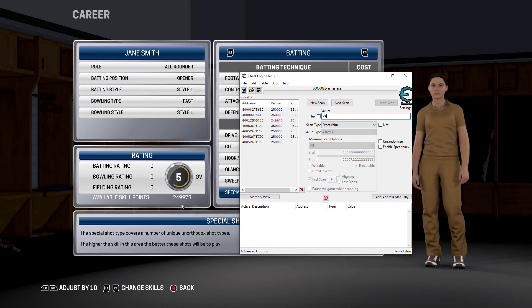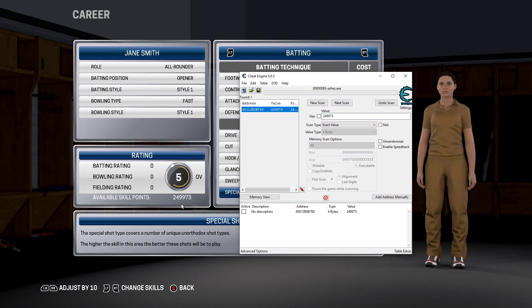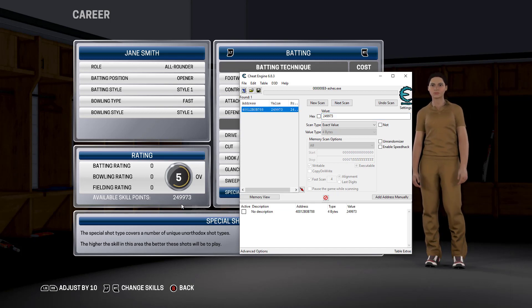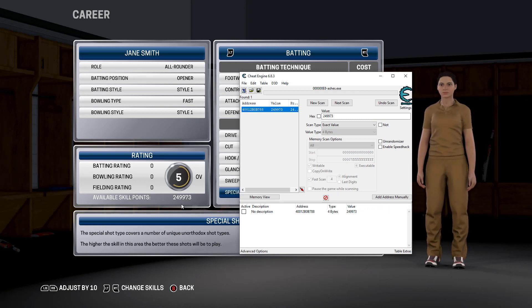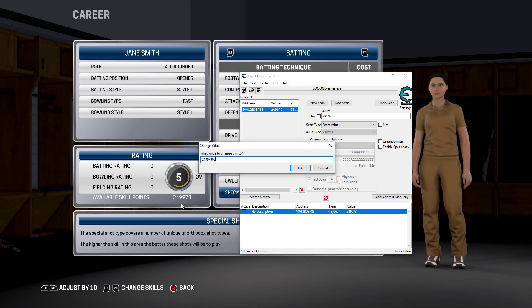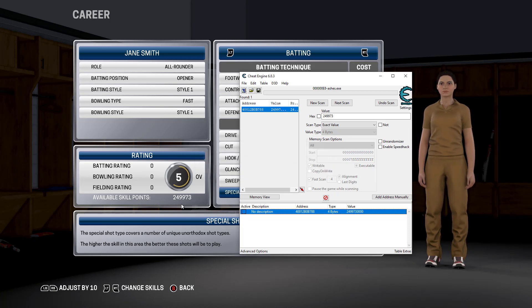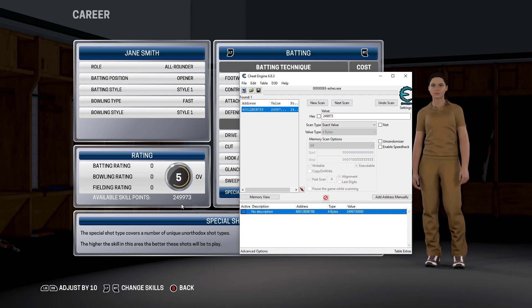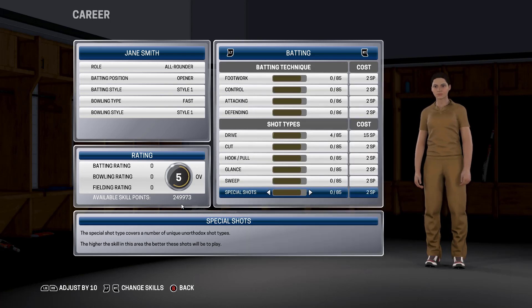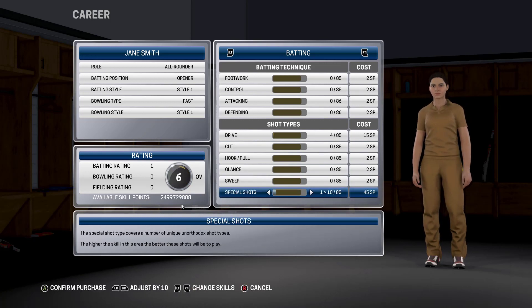Switch back to Cheat Engine and type whatever the new number is — for example two-four-nine-nine-seven-three — then click Next Scan. You'll end up with one result. Double-click on it and it will appear at the bottom. Double-click the value and add four zeros under it. Switch back to Ashes Cricket, add some points, and see the number is now huge — you can add all you want.